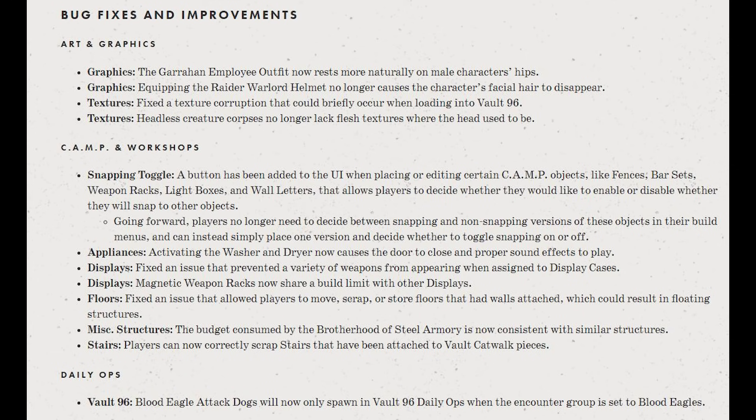The washer and dryer appliances that were brand new — activating them now causes the door to open and close properly and play the proper sound effects. It also fixed an issue that prevented a variety of weapons from appearing when assigned to display cases. The magnetic weapon racks now share a build limit with other displays, and fixed an issue that allowed players to move, scrap, or store floors that had walls attached, which could result in floating structures.